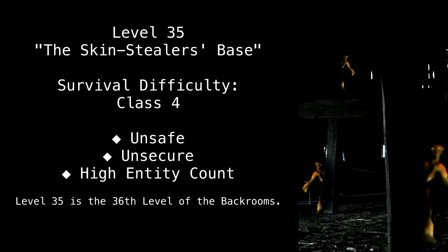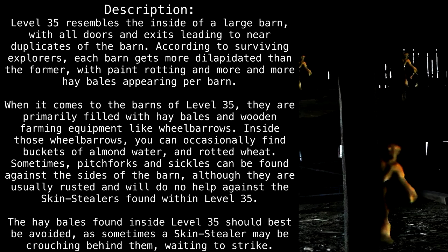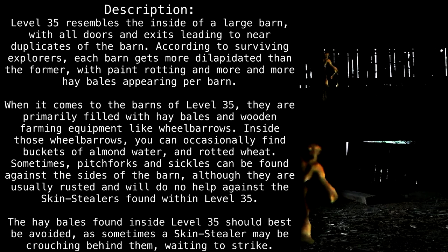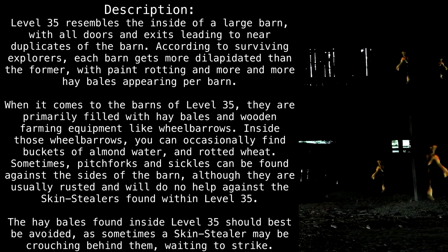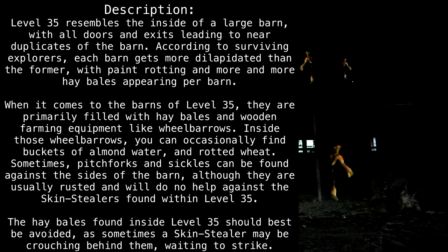Level 35 is the 36th level of the Backrooms. Level 35 resembles the inside of a large barn, with all doors and exits leading to near duplicates of the barn. According to surviving explorers, each barn gets more dilapidated than the former, with paint rotting and more and more hay bales appearing per barn.